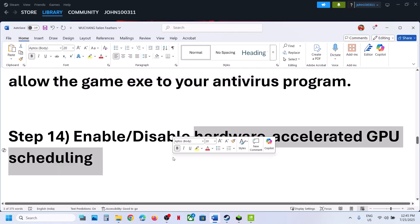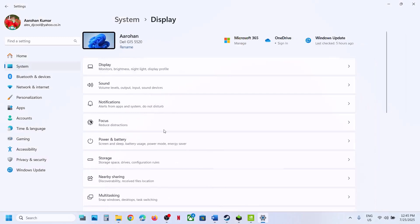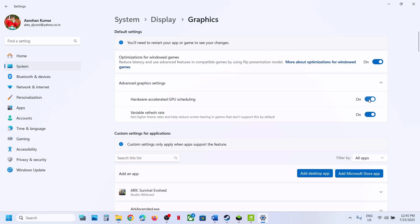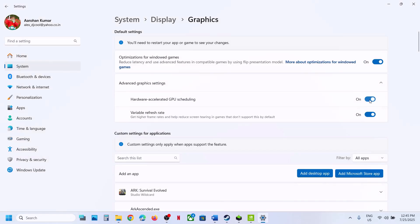The next step is to disable or enable Hardware Accelerated GPU Scheduling. Open Windows Settings, go to System, Display, scroll down to Graphics, click Advanced Graphics Options. If this setting is off, turn it on and relaunch the game. If it is already on, turn it off. Check which setting works for you.